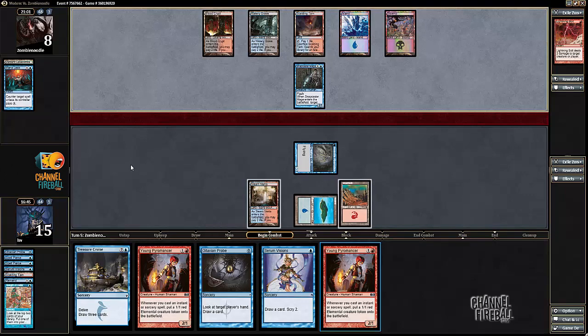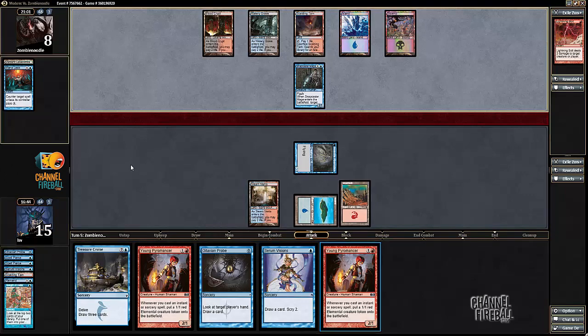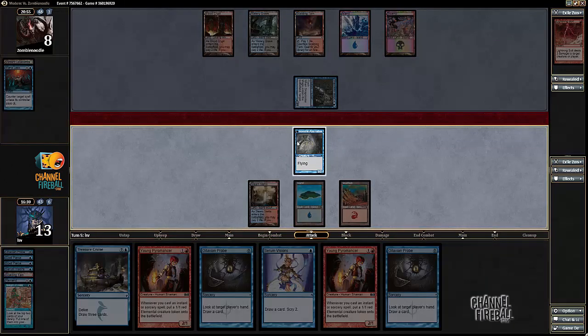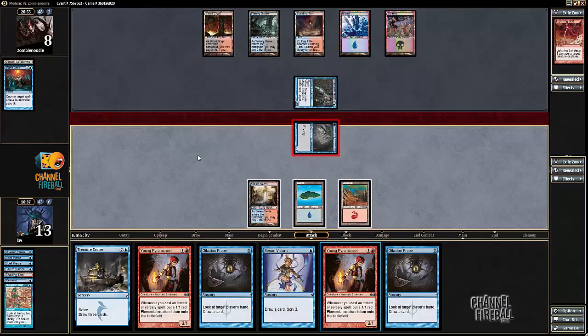That was a really bad line of play. I might still win this game, but given the way I played it, basically instead of having a Pyromancer and two tokens, I have none of it, and in exchange all I'm representing is a counter. Then my opponent didn't play Batterskull, so Mize, I guess. Let's attack with the Delver — that was an impressive series of plays, I will admit that.